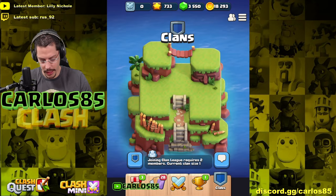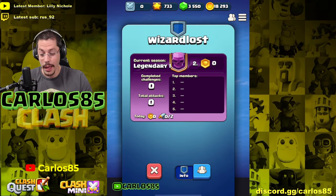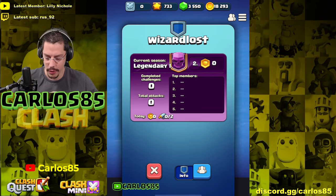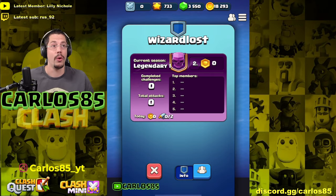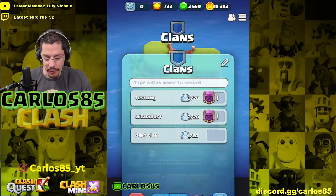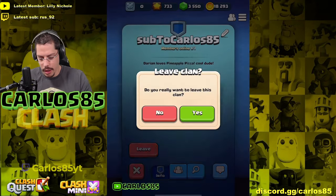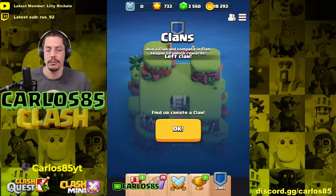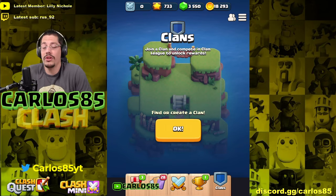You can also search for clans — wait, here's the Wizard Lost account. You see here 'top members.' Neither me nor the other one — played by Psy, by the way — have done anything yet, so we don't see top members yet. But top members is a cool feature — it's kind of competitive within the clan. That's how you create a clan. If you're not happy with it, click the shield, leave, and create another or join a different one.